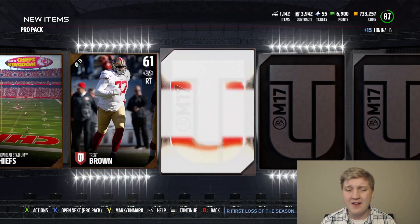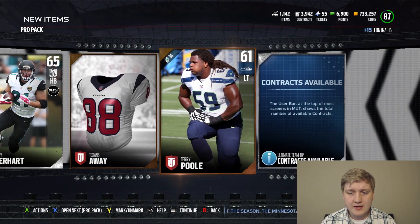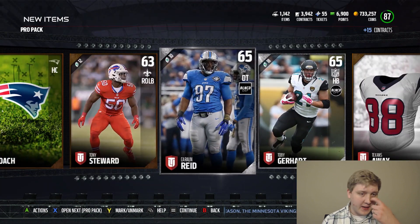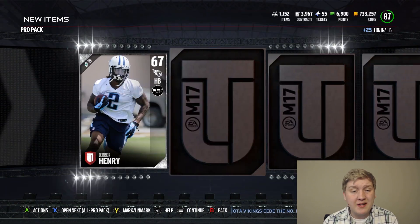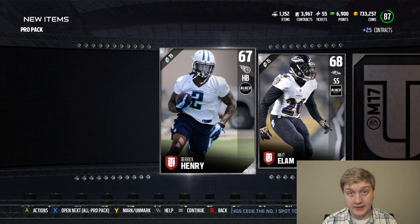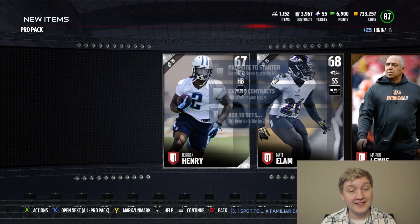Hopefully we have enough binder space. Getting a 79 overall right there — not too bad. Let's see if we can pick things up a little bit. There's Derrick Henry. Not the most feared, but still a beast, guys. Seriously.